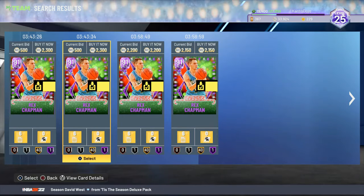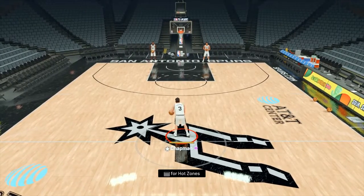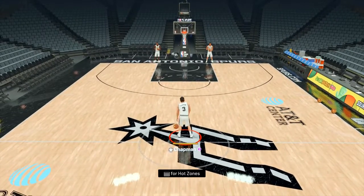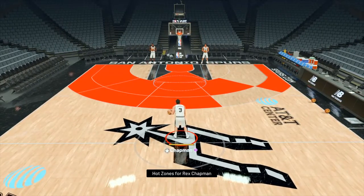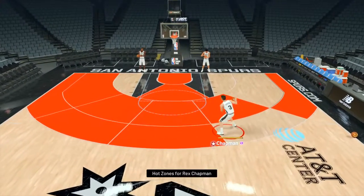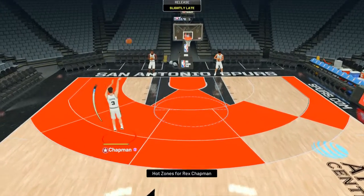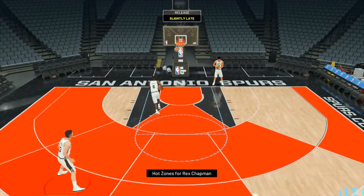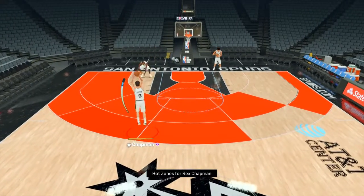I'm gonna go do a triple threat offline and see how he does. But before we do that, let's go to practice and see how his jump shot feels and also see where his red zones are. Looks like his red zones are mostly around the three-pointer except for near the AT&T side, so just don't go to that spot and you're pretty good. Let's see how his jumper is — that's nice. Let's see if I can green one. Off the catch and move, still makes it, so he's gonna make it.